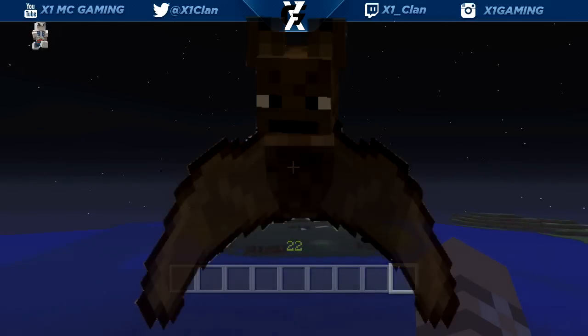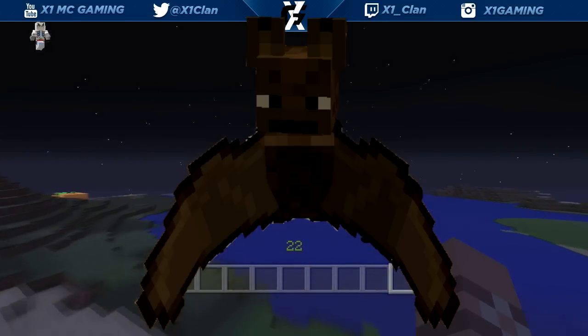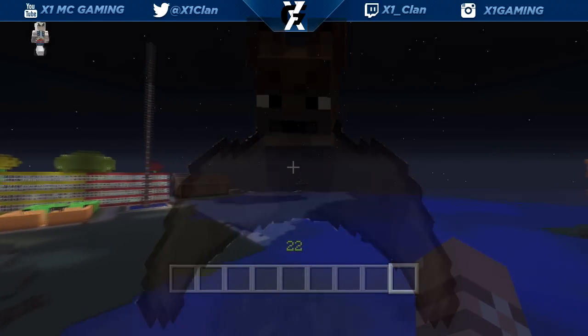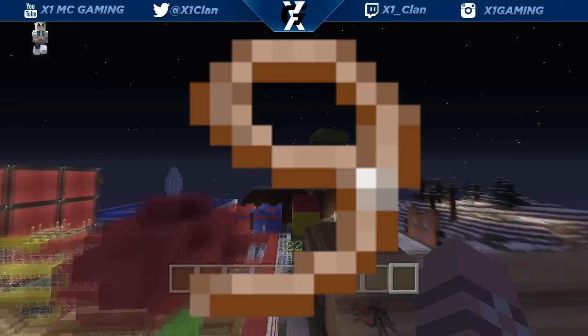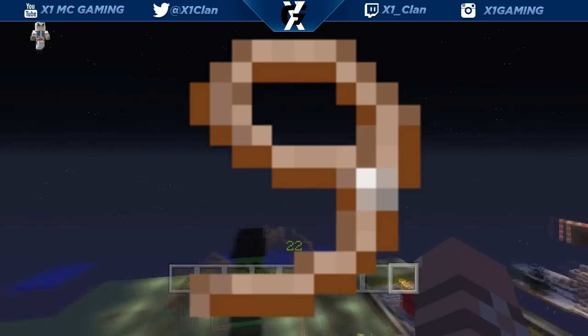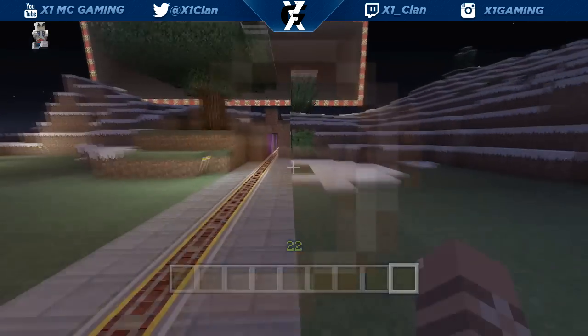The first thing we're going to be getting is bats. Bats aren't really useful but it's cool that we're going to have them — PC got them, so now we're going to get them. The next thing we're going to get is a leash, and basically what a leash does is it's used to tame horses and to tie up horses so they won't leave.